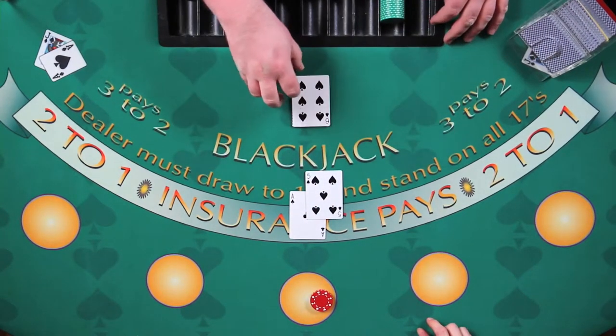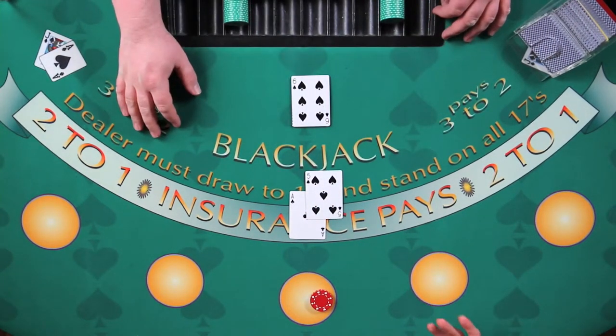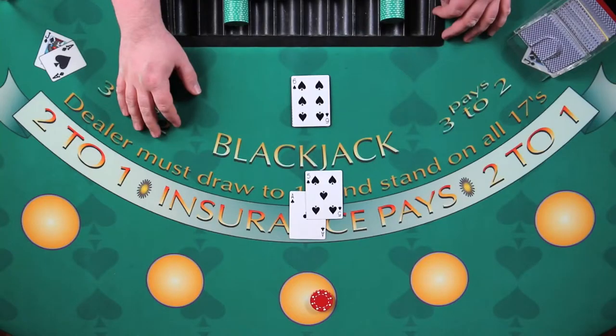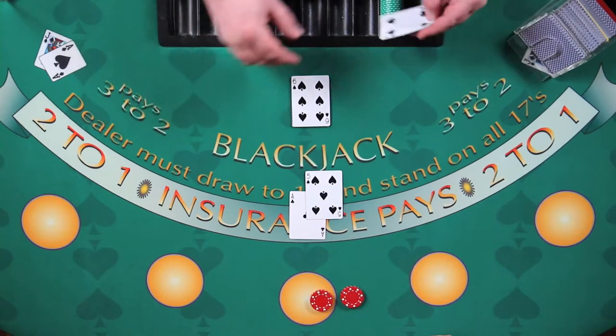So here this is called a soft hand, an ace-5 versus a 6. So usually you see these types of hands, and you'll even go in casinos and they won't let you double down on them. But here we're playing with good rules, so we can double down on an ace-5 using basic strategy. So we're going to double down here, try to get more money on the table, and see what happens.